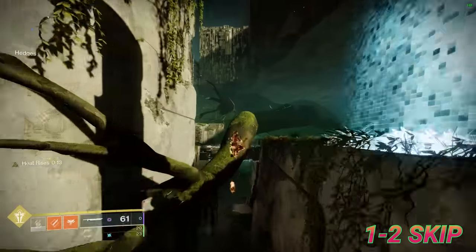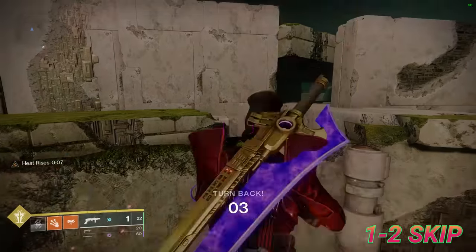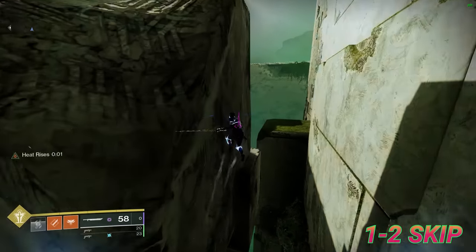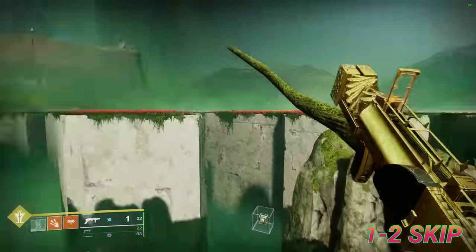1-2 skip. Garden of Salvation is renowned for its skips since technically you can reach the very end of the raid without completing a single encounter, and while I won't be showing that today, I will show some more practical skips that you can learn if you want to be more efficient. Normally I would show the skips during the transition segment, but for this guide specifically, the skips and transitions will have their own dedicated sections. Follow the route on screen for the full 1-2 skip.